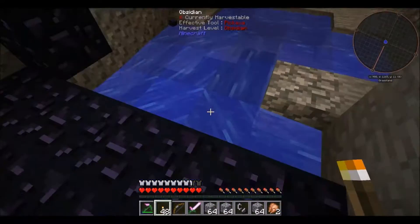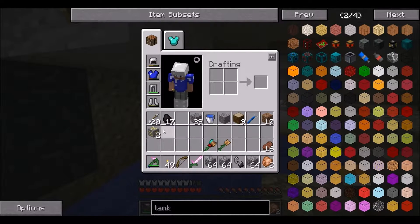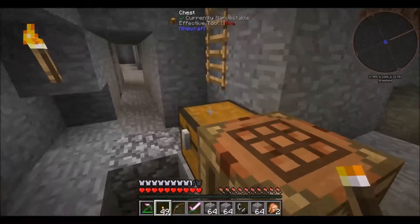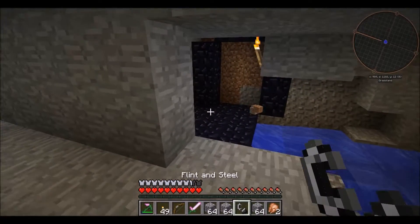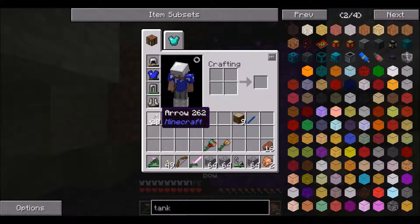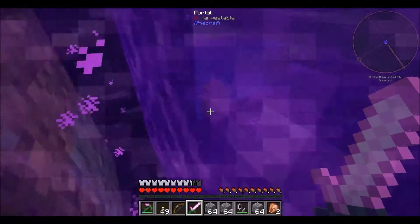Let's put these blocks right here — it's going to be one, two, three on each side and then two on top. That looks good. I think we're ready to go. Let's just dump some things and put these two things away. We're ready to go. Let's head into the Nether. Light this up. We have our portal, we have a bow, we have some arrows — not very many, but that should be alright. Let's see what the Nether looks like for us.